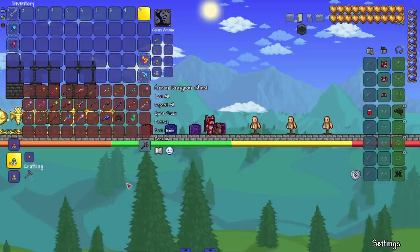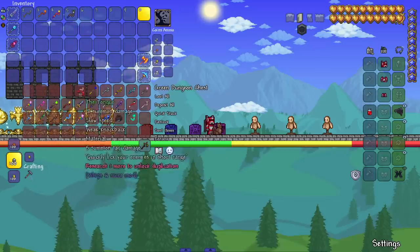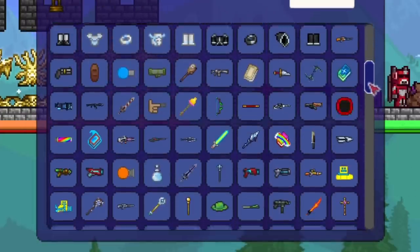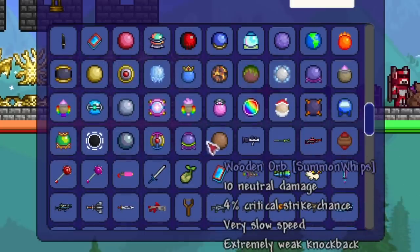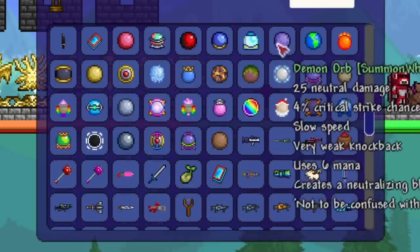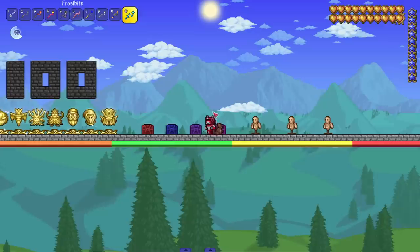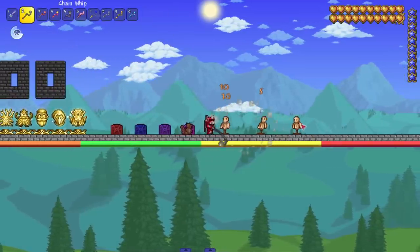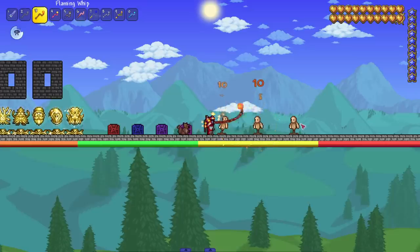Last but not least we got the Whips and More mod — adds in whips and more. Look how much content there is, there's a good bit. I think there's armors and a bunch of other stuff, and also a whole new class that throws balls. All right let's get to it — we got the chain whip, let's see it in action. Very simple early game whip.